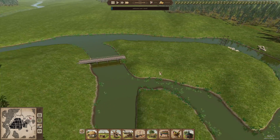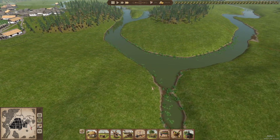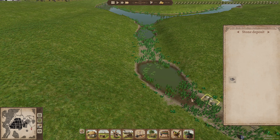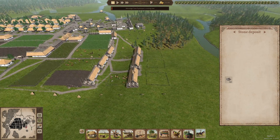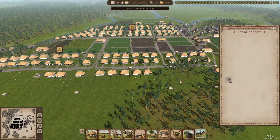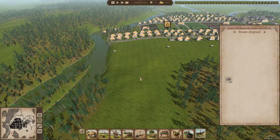Backup plans upon backup plans. There used to be a stone deposit down here but there's not a great deal left. We don't want to sell anything - or want anything from traders - because we're largely self-sufficient now, apart from the resources you can't get yourself, like salt and iron - the two resources we still need to import.